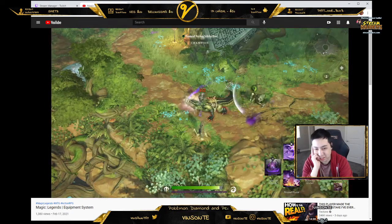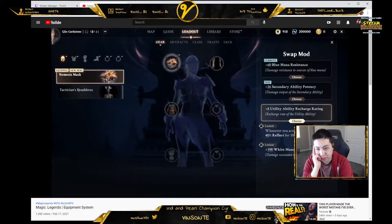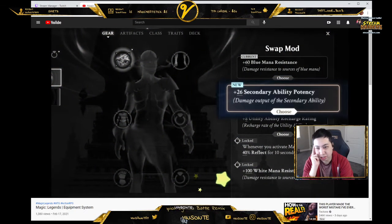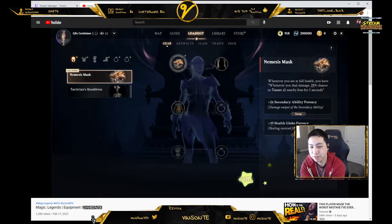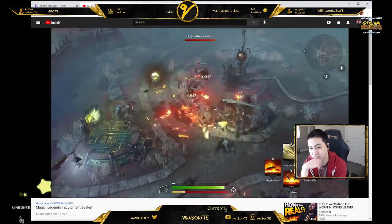For example, after defeating some enemies I have just received another Nemesis Mask. I see that this particular version has an adaptive mod for plus secondary ability potency, which I didn't have before. So I've now unlocked this adaptive mod and can choose to replace the existing blue mana resistance with this brand new secondary ability potency in that first adaptive mod slot.